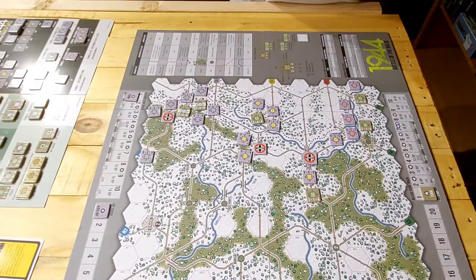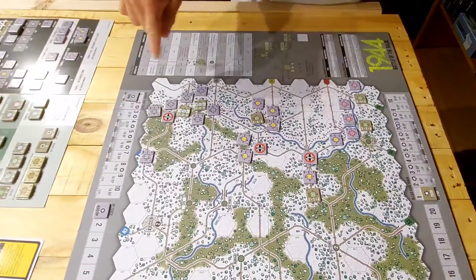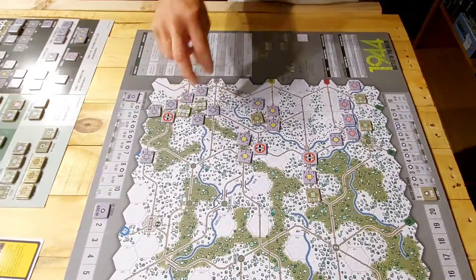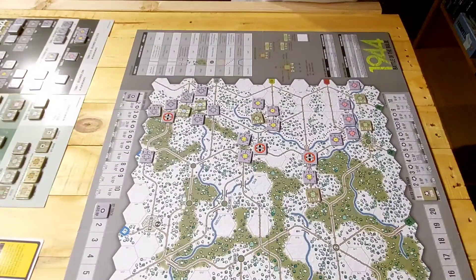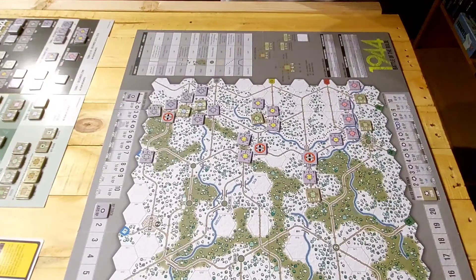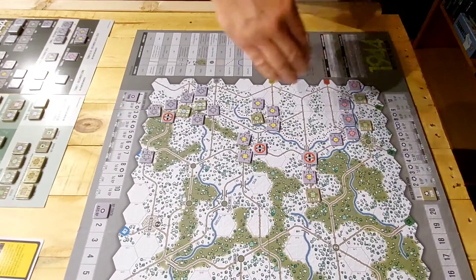A couple of my units took a bit of a bashing as we exchanged back and forth, but so far everything is going as planned for the German attack. There are a couple of stubborn units here that were hanging tough — I tried like crazy to push them out but couldn't, so now they're engulfed. I've got Allied reinforcements coming on Turn 2. On the Allied side I don't have much I can do — maybe fall back on a couple units and wait for reinforcements, because they're almost engulfed.